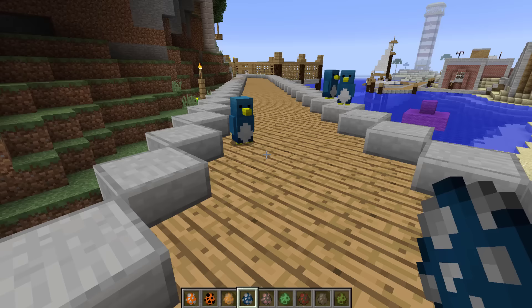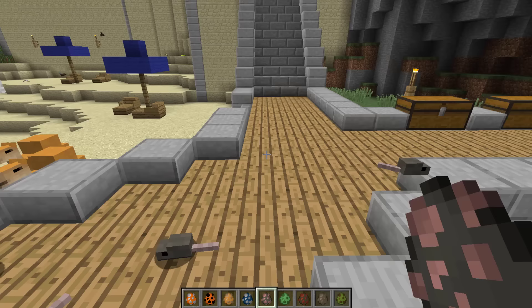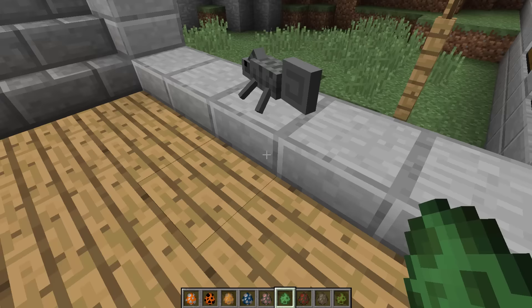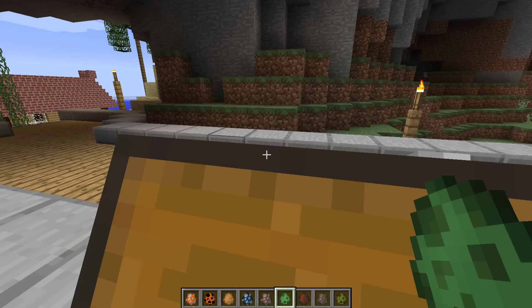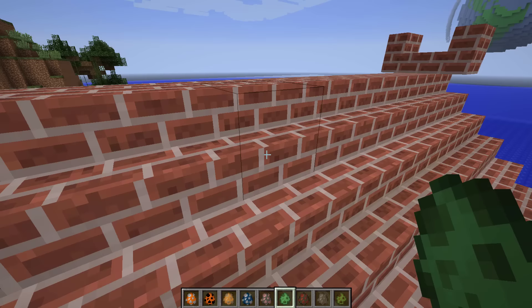Let me also spawn some mice because you have to have some pests to make this like a four-star resort. Let me also spawn a chameleon. Because of the stone he spawned as grey, he's now spawned as green. Will he spawn as brown? Yes! Will he spawn as brick color? Whoa, yes he does!